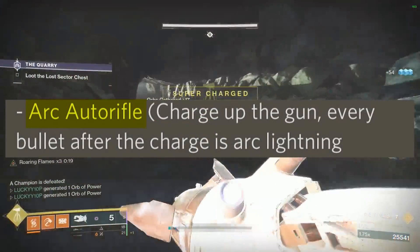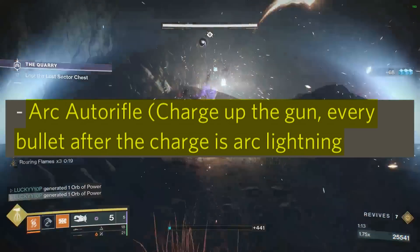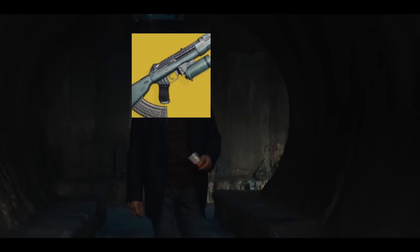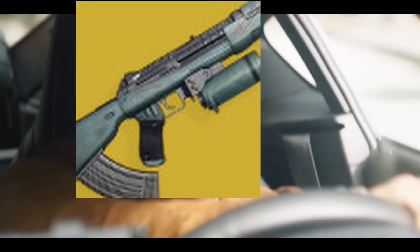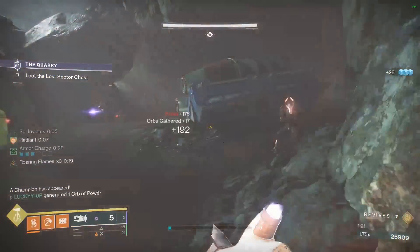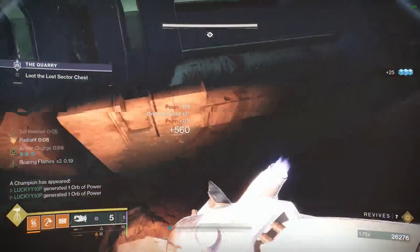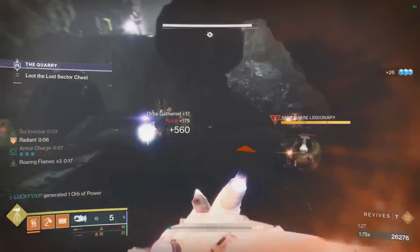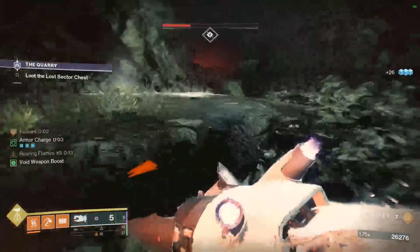Next up there's an Arc auto rifle — you charge up the gun and every bullet after the charge is Arc lightning. Is this it? Is Zaouli's Bane back? Do we have a Zaouli's Bane Supercell return in Destiny 2? It was one of my favorite exotics from Destiny 1. Comment below if you remember using this in D1. Hopefully it's as powerful as it was and not just a great-value version.